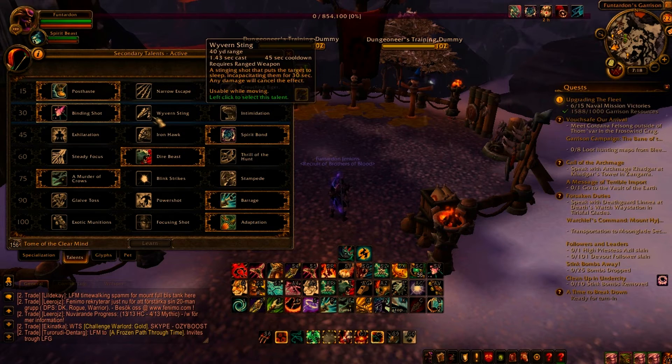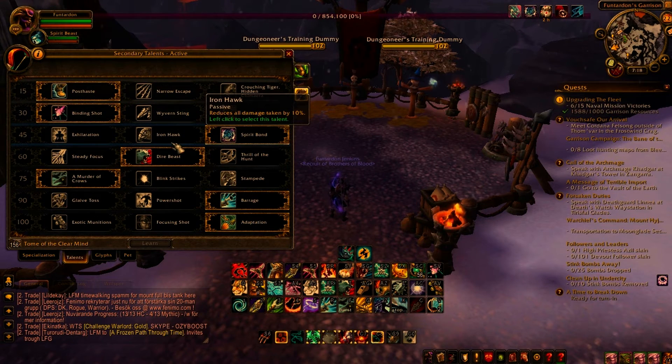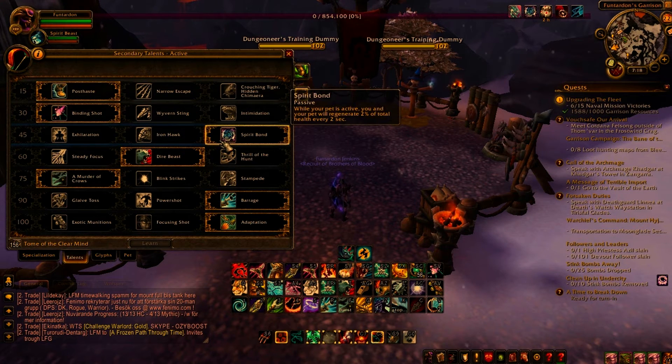For level 45 talents you should go Spirit Bond unless you are with a healer you can rely on, in which case go Iron Hawk. This is because as a BM hunter your only real heal comes from Spirit Bond, or Spirit Mend if you have a Spirit Beast — which I suggest you get — and therefore it is crucial. However if you have a healer you can trust to heal you effectively, then the damage reduction is better.